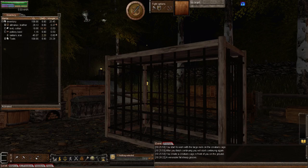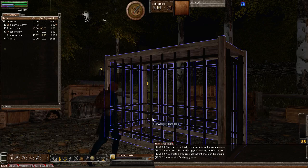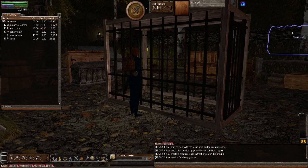Is there anything else, Rainstorm, that you can think of that I've not mentioned about the creature cage? No, I think you pretty much covered it. There was a lot of talking - I'm not sure if it was waffle but there were a lot of details. What I think is really cool is it does look like it's just a cage sitting on the ground. Right now it's sitting on top of dirt - it looks like dirt. If you put it on grass, it looks like the base is grass.